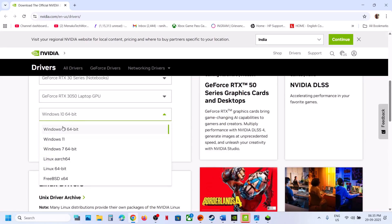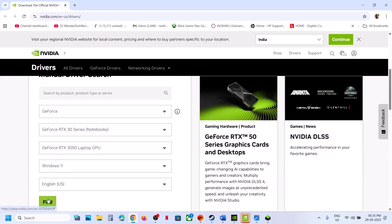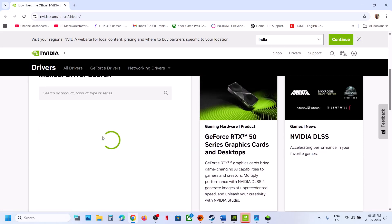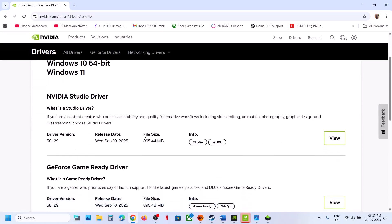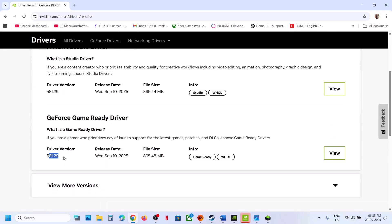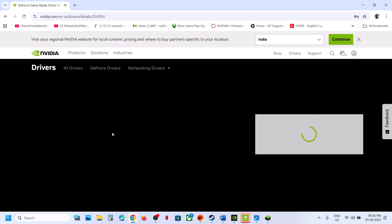And then select the right operating system over here and then click on Find. On this page, you will see the latest graphic card driver. At the top here, you can see 581.29 GeForce Game Ready driver. Whichever is the latest, click on View and then click on Download.